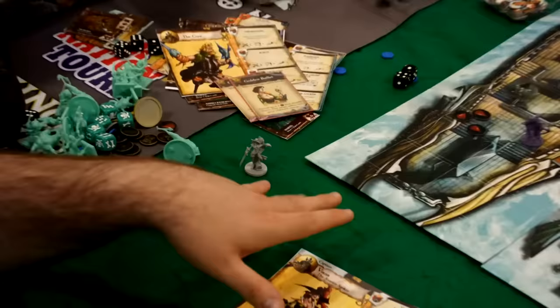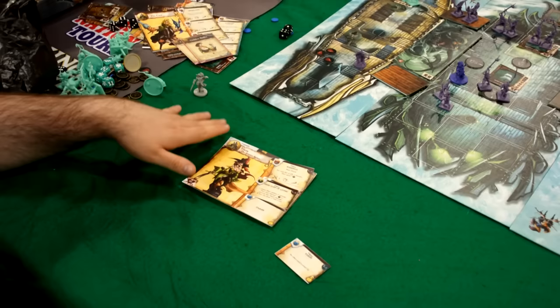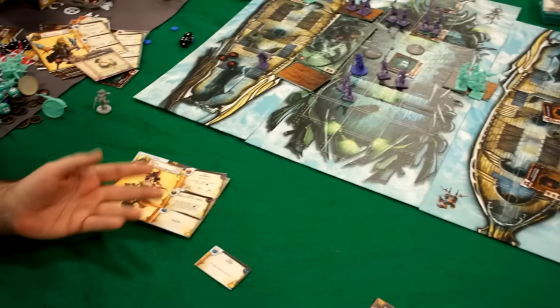One of the changes is that you can now customize your crew entirely from any classes you want. Before, you had to pick one of each class. Now, if you want to run three gunners, three swashbucklers, or two captains, you can do all that. The customization is fully up to you.